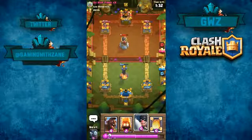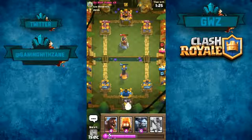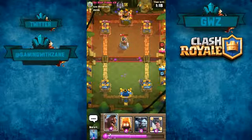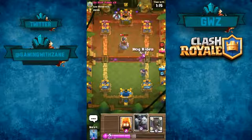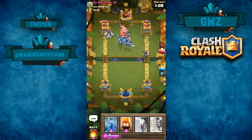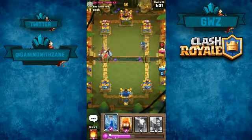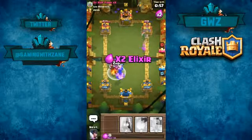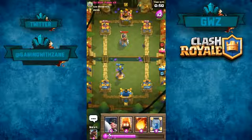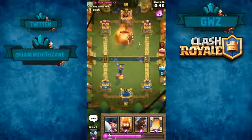I've got to wait — that's what I have to do. It's a level 10 on a level 9, so I have an advantage but you never know what could happen. I unlocked something I did not think I was going to unlock in this video — the skeleton barrel, which just released today I believe. The executioner is going to get distracted; I'll go ahead and zap everything, and the inferno tower is going to stay up.